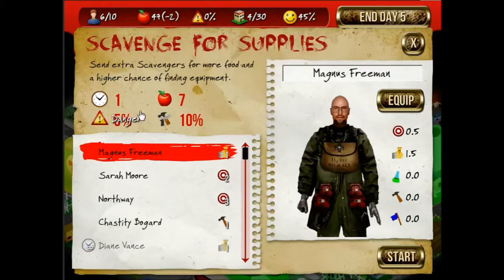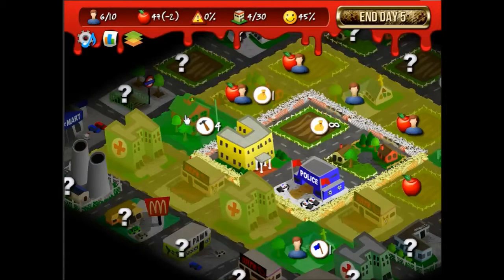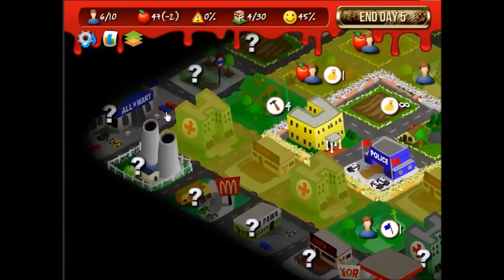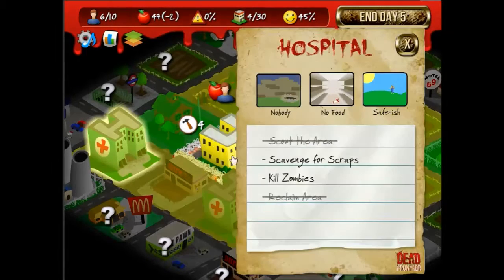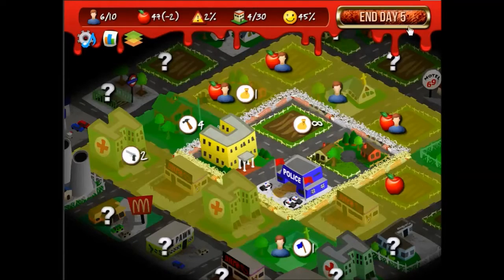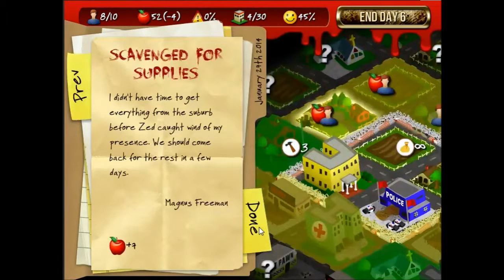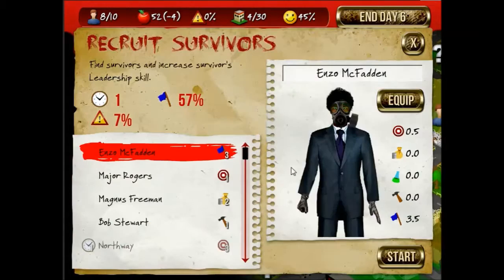Even if you have a surplus of food, you still want to send scavengers out. I can already take a tile there. I want to take this slowly this time — just expand one tile at a time. That's actually kind of dangerous. I've got two new characters, a little more food, and a survivor.